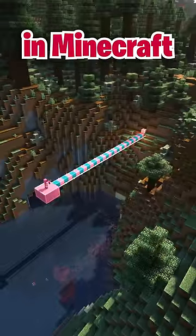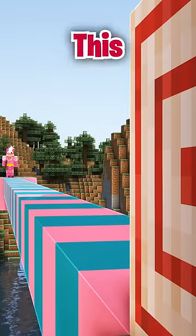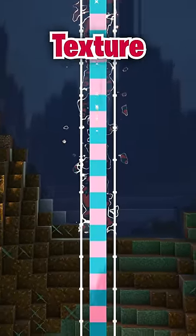The Bullseye achievement in Minecraft requires a player to hit a bullseye on a target block, but from 30 meters away. This is a surprisingly difficult achievement, because the area that you need to hit is smaller than the bullseye texture on the target block.